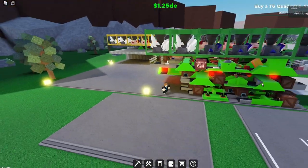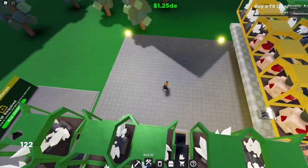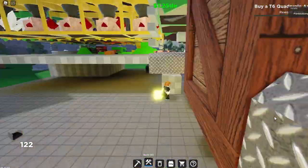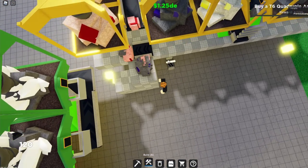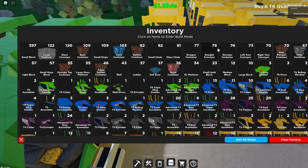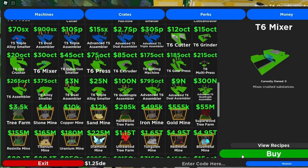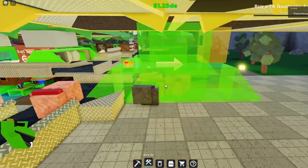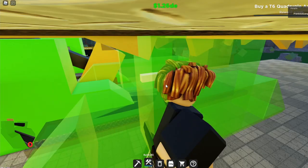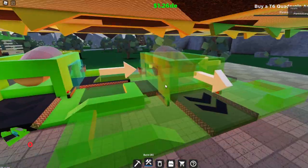Let's go over to here. Take two short conveyors and put them right over where the items drop. Then take a right-turn conveyor and put it right there. Let me buy some machines real quick — you need an ore crusher, mixer, and a grinder. Take your ore crusher, put it right there. Get your mixer facing this way and put it right there.